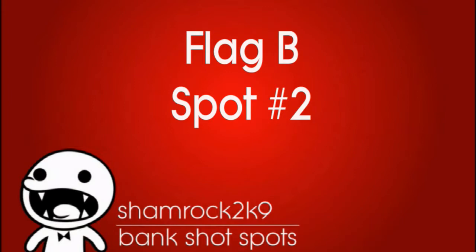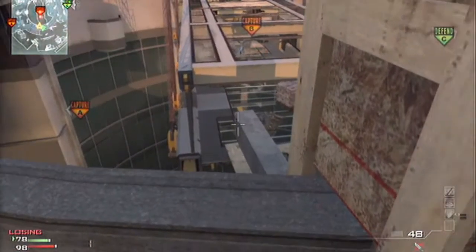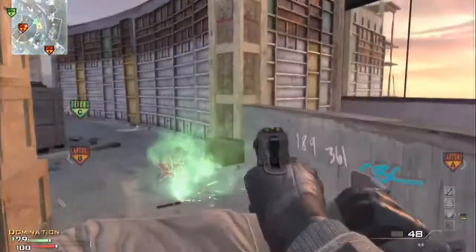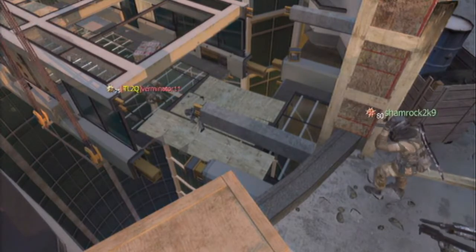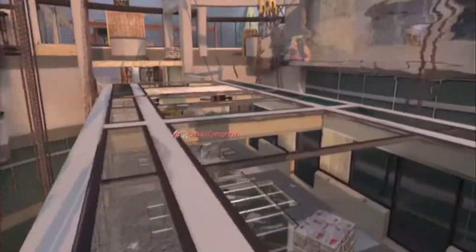Second spot for Flag B can be hit from basically anywhere on the upper level of Overwatch, but I personally like this spot a lot because it actually bounces twice. I'll show you in a theater mode replay what I mean. If you aim for just the right area of this post — sort of top center middle — you can actually skip it across the route and it looks really good.